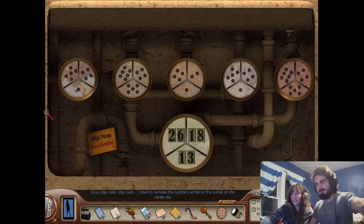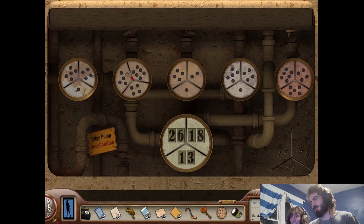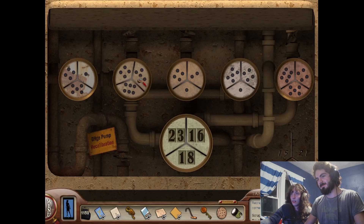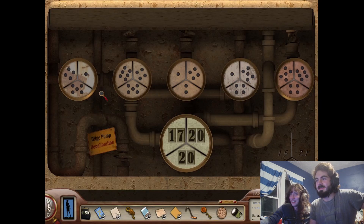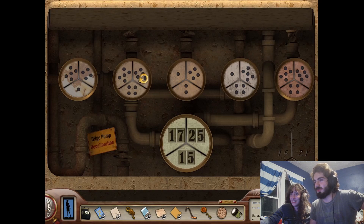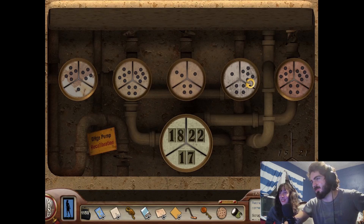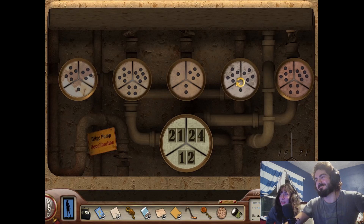I need to recreate the numbers: 15, 21, 21. So six. I can't understand math when I'm going to drown. I figured the way it was working is that the numbers are adding to the totals at the bottom, but I couldn't tell what was adding to what. You're definitely right about that. Wait, I think I understand it now — I was being an idiot thinking the one facing the nearest pump was the one getting chosen. But it's the ones on the bottom. Try rotating that once. Try rotating it one more time. Oh, you got it — you won 21.